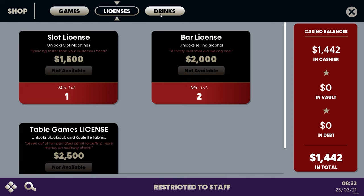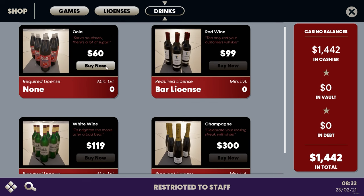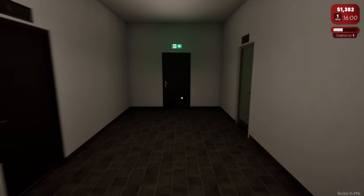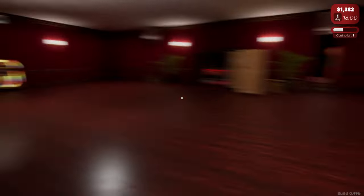Do we need a bar license as well? We have to be level two for that, perhaps. Cola or nothing, then. Hires? Nobody — we're doing it all ourselves. Here's our casino. Yes! Look at this — we've got a lovely little jukebox over there.